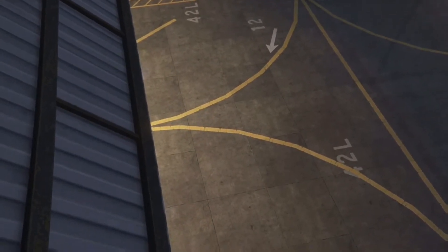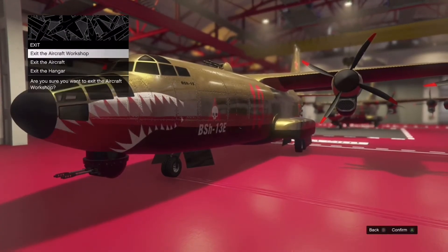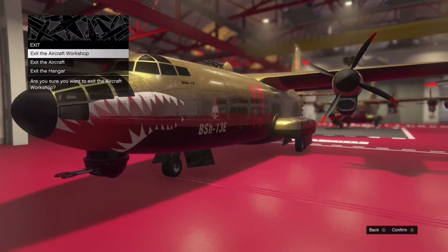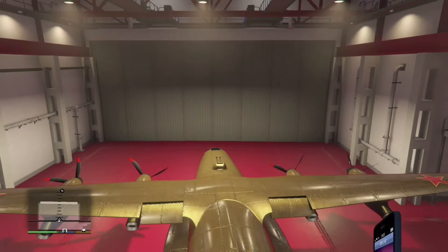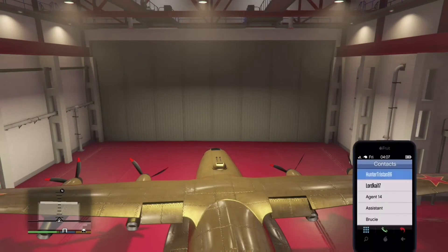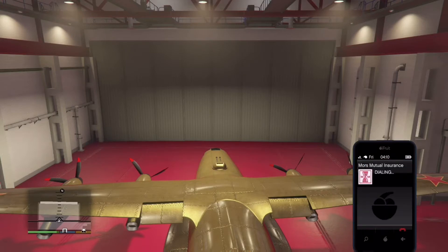Once you've done that, make your way inside the hangar and we're going to begin to duplicate any of the planes we have inside. For this example we're actually going to be duplicating this big plane here, the Bombushka. What we're going to do is ring up Mors Mutual Insurance once you're inside the aircraft that you want to duplicate.